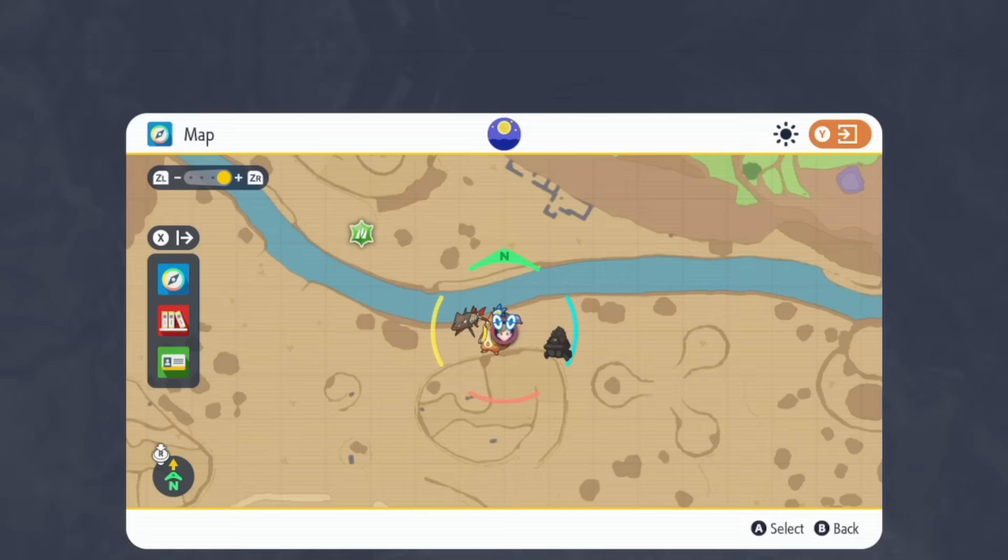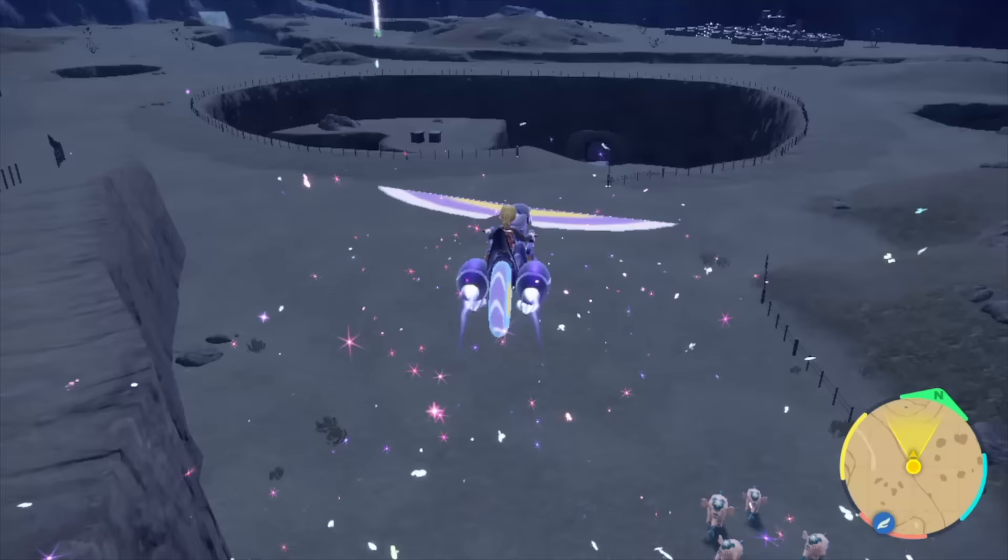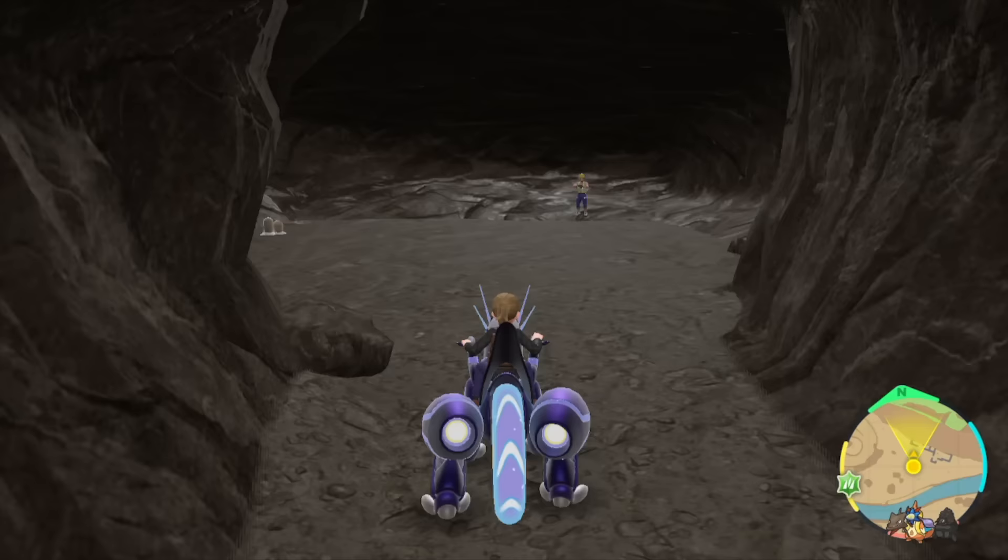Now head over to East Province Area 3. As soon as you fly over there, look towards your right hand side and head straight for this cave. Head all the way down on the right until you find a man.